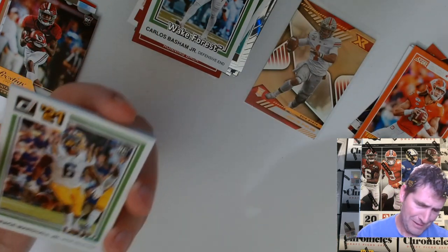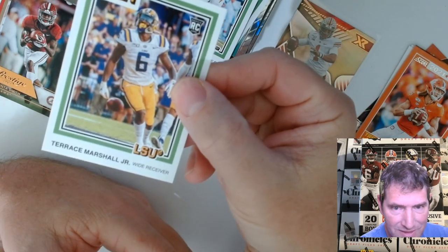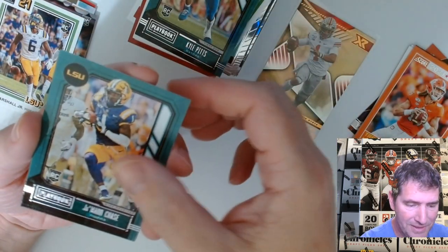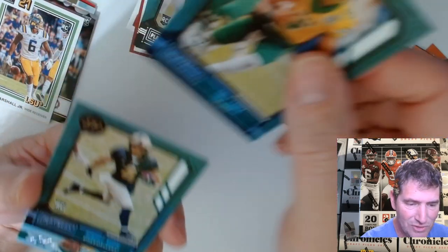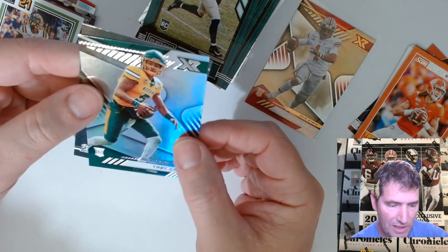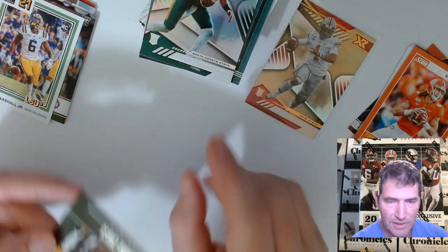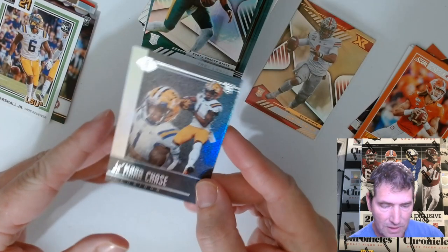That's a gold — or bronze, I'm sorry. Kyle Pitts, Ja'Marr Chase, Trey Lance. There's a nice Trey Lance XR — very nice card. And a Ja'Marr Chase Illusions — very nice as well. A lot of good stuff in this man, a lot of really good stuff.